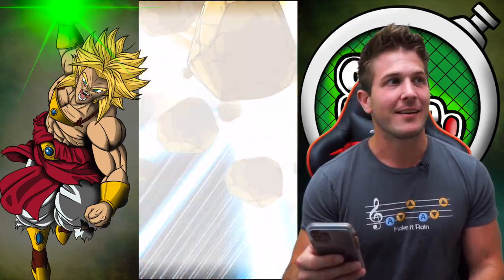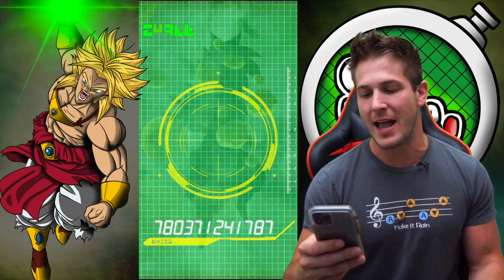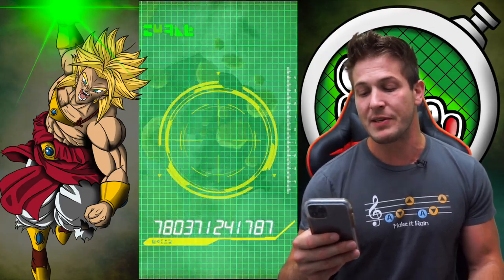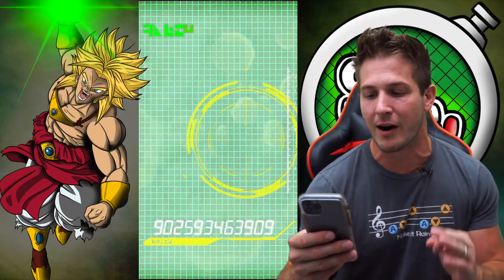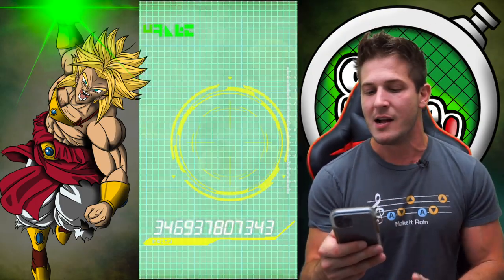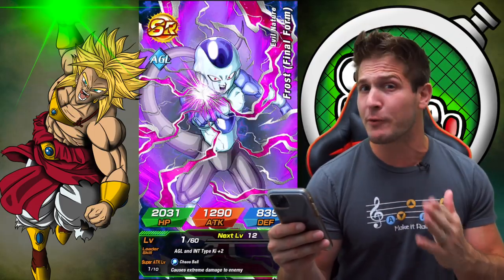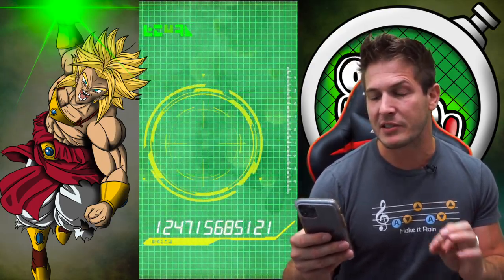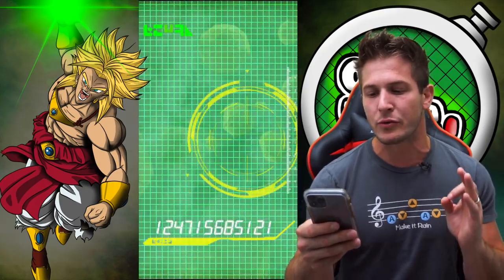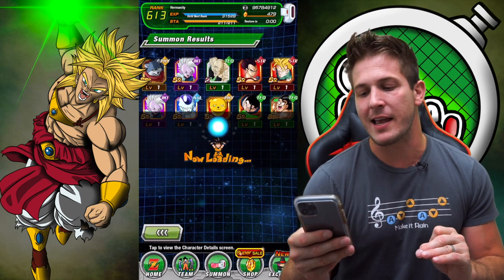Do you know what would be so sick? If we pulled the new Ultra Instinct Goku — Bergamo's already maxed out — on a double Zeno and then a Super Saiyan 4 animation in the beginning. That would be like the most beast way you could probably pull the new Ultra Instinct Goku. The Rift would be pretty cool too. I haven't seen a Goku Black Rift in a while, and I've still only had one Whis Rewind Time ever on my account.